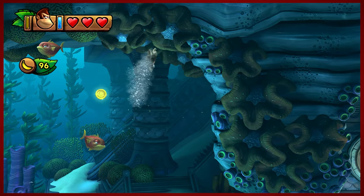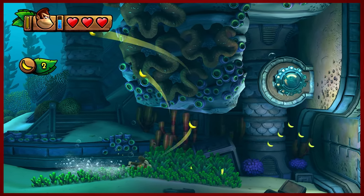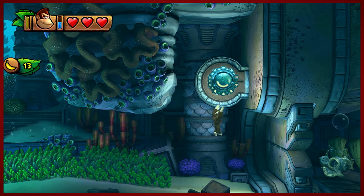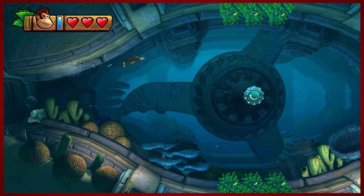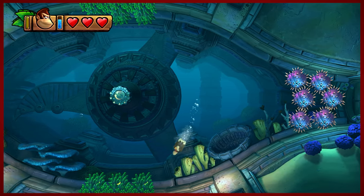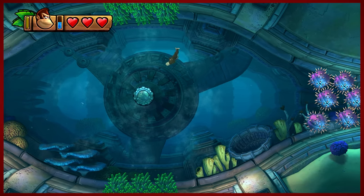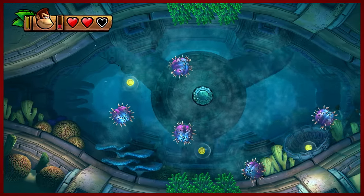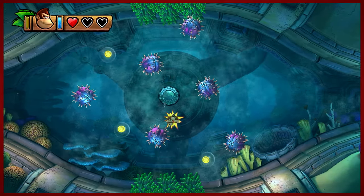We almost got away from water levels — we did briefly, but that's about all you can get. So this level involves currents — it's pretty in the moment. We're going to spin these wheels, get these propellers going, and we're going to be grabbing banana coins as we sift through these big blue balls.